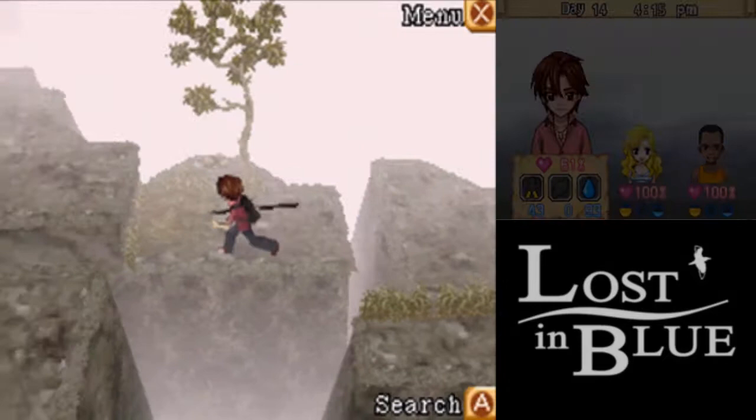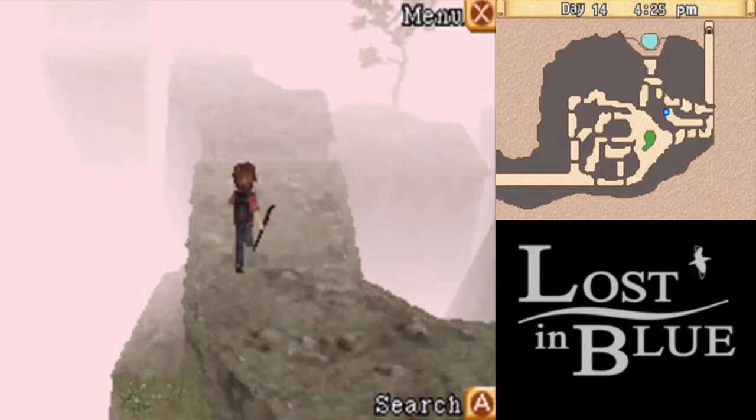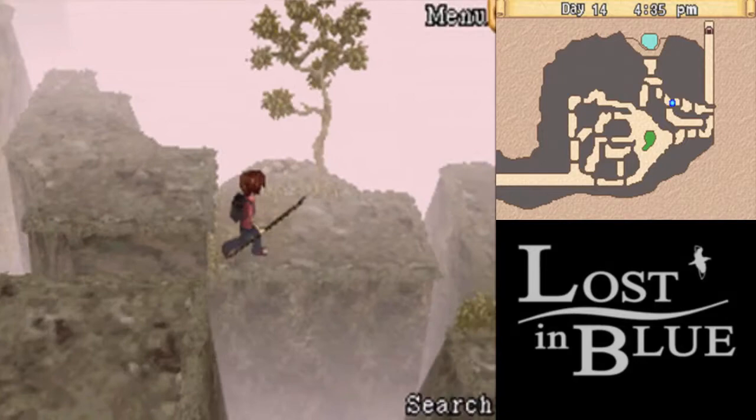Oh wait, I hear poison gas. This way is clear — oh wait, it's a ledge, I can't climb up that. Never mind. Alright, I guess we're heading the long way up. That's poison gas — backtracking. Looks like we're gonna have to go this way.